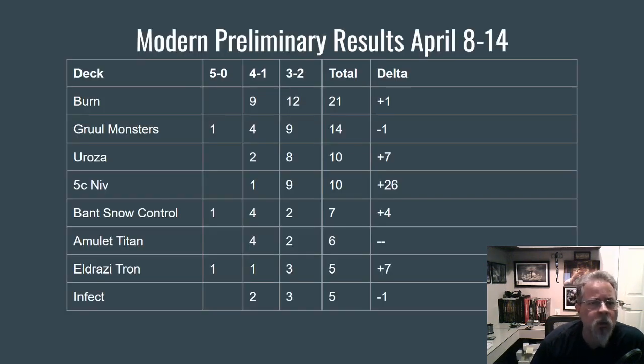Let's go to Modern. Burn was on top this week — the top two decks swapped, Burn and Gruul Monsters. That is the top of your metagame right now; it's looking to be a rather aggressive top. But right below it is a whole bunch of slower stuff. We've got Uroza and Five-Color Niv, probably the two top mid-range decks of the format. You could argue Five-Color Niv is a control deck. Bant Snow Control is here, but Bant Snow Blade is gone — nobody playing Bant Snow is posting results with Stoneforge Mystic in their deck. Amulet Titan is popping in showing solid results — no 5-0s, but good results regardless.